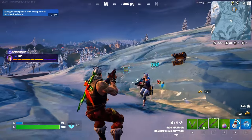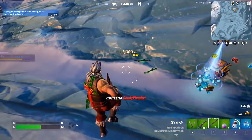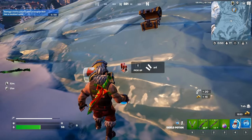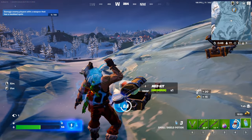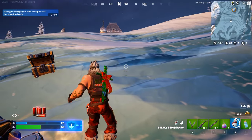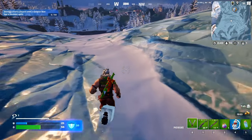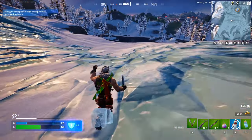Anyways guys, that's how you complete the quest. You grab the snowman from anywhere on the map, then you destroy it like this, and then you want to slide for 50 meters as soon as possible, like this.